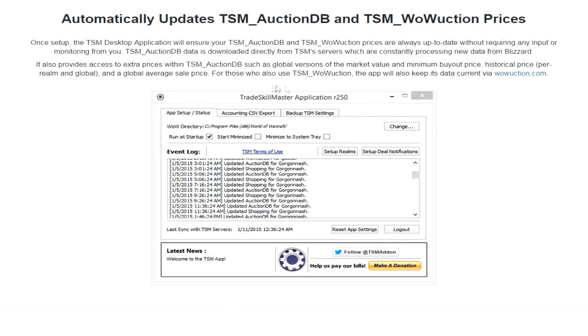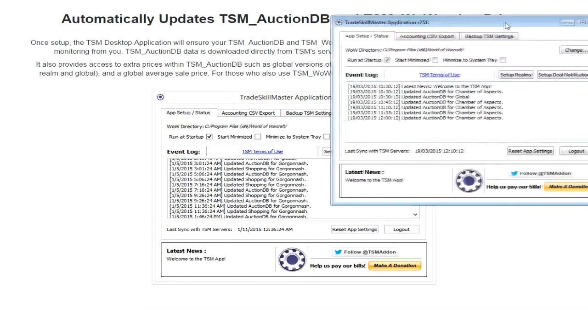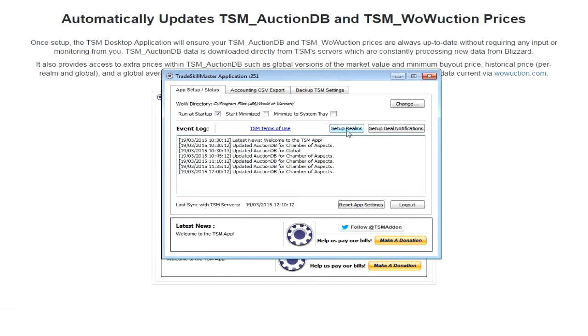Let's go to the desktop application. This is the little program that will update your database for you. You do need to set up your realm first - I've set mine to EU Chamber of Aspects. You set yours to whatever realm your characters are on. It will then update your auction database to Chamber of Aspects and also update your global database. Now what does that actually do for us? Well for that we need to jump back in the game.